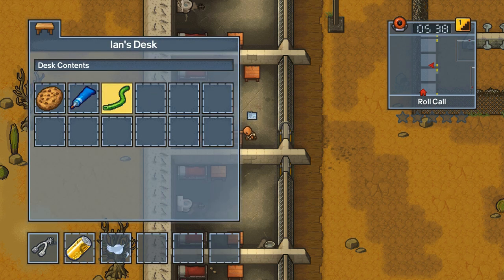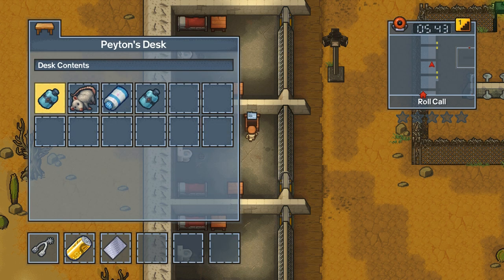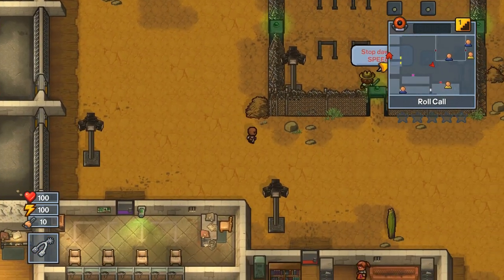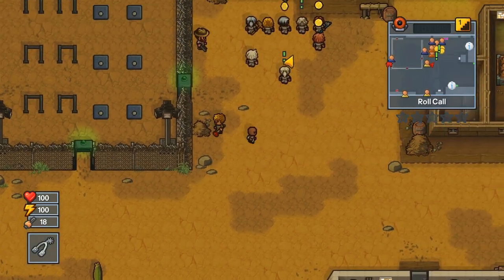One thing about this map is there are quite a lot of desks that are not the inmate desks — they're scattered all around the prison. If you can't find something in the inmate desks, be sure to check around the rest of the prison to see what you can find in those other desks.